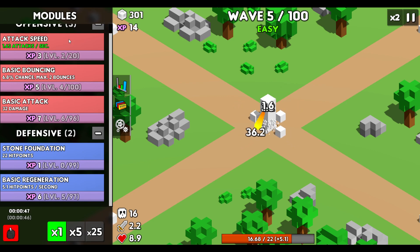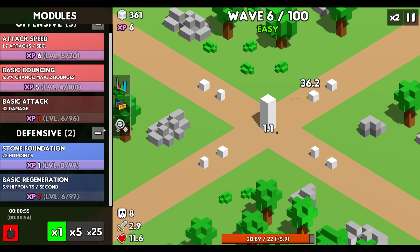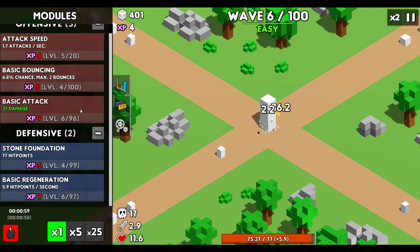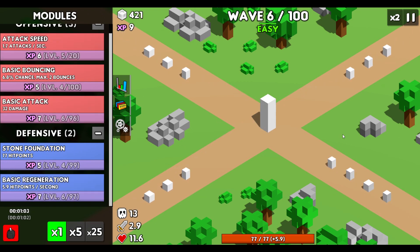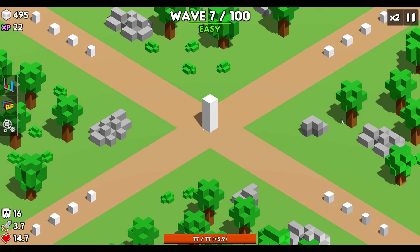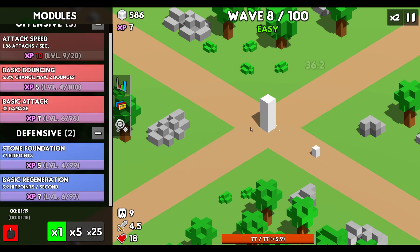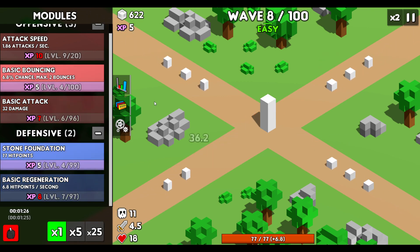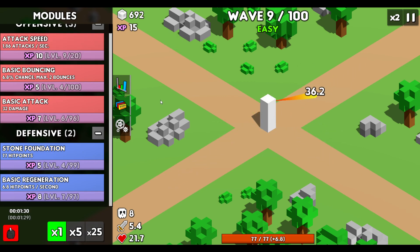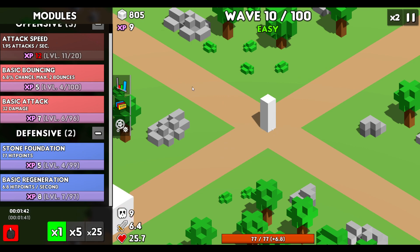This is definitely one of those situations where the simplicity of the artwork actually does a favor to the game. The simplicity of your tower compared to everything else kind of goes together really well — the trees, everything kind of looks a little similar but I like it. I think it's good. Chill music in the background. I feel like I should put more of my points towards attack speed — damage is nice but being able to attack faster seems to be what's going to keep my tower alive.